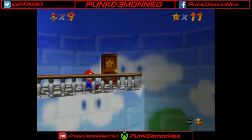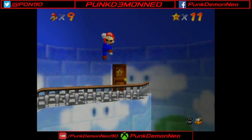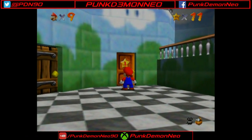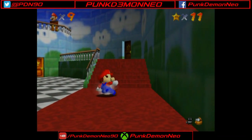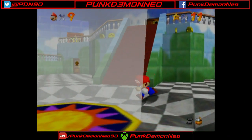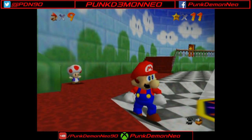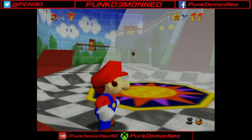First, we went through our first secret level of the game, and our first slide level. Then we explored Womp's Fortress for the first time, took out another secret level, and then returned to Bob-omb Battlefield for our first 100-coin star. And now, we're going to start off this episode.